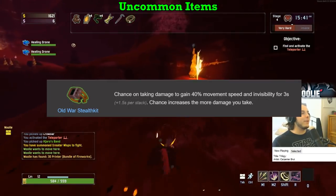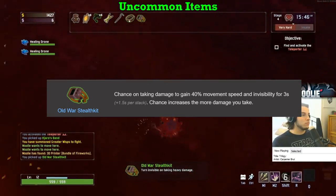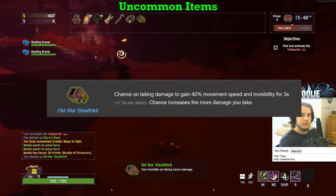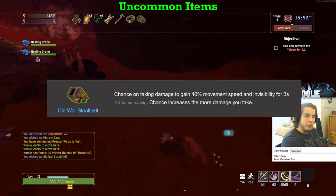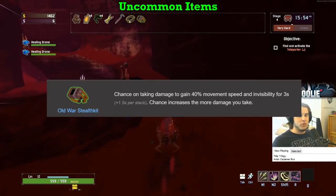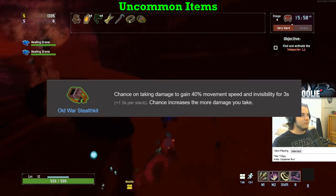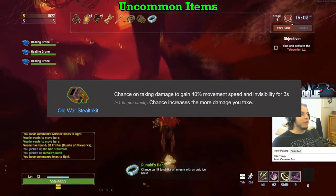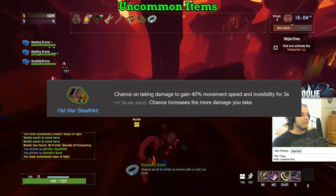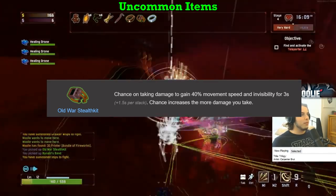Old War Stealth Kit gets an A. On Rex, this may have to get an S because the constant self-damaging means the Stealth Kit will be up quite a lot of the time. In all other situations, immediately dropping the aggro of monsters when this procs will definitely save your life once if not many times in a given run. If a Titan is lasering you and the Stealth Kit goes off, he will stop lasering you. Awesome item all around the board — easy A.